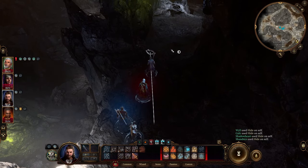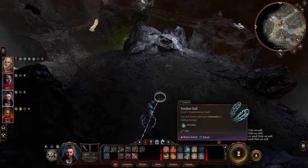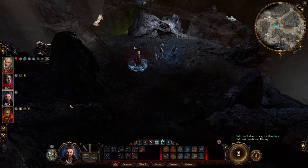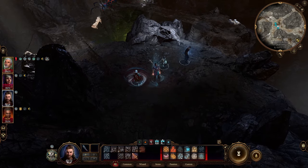You can enter here. Hide our party so as not to get spotted. We use Enhance Leap — it's a ritual spell so it doesn't take up any spell slots. We use it on our Tav Shentron here; we can do it with Will instead if we wanted to. So Enhance Leap and Feather Fall.